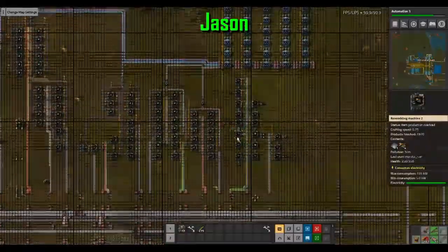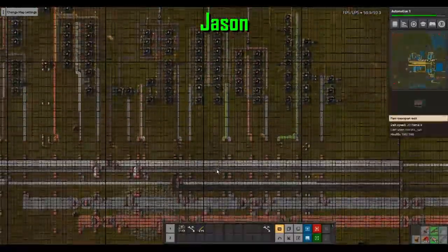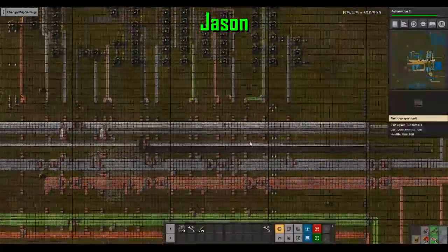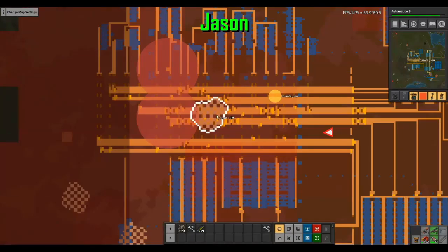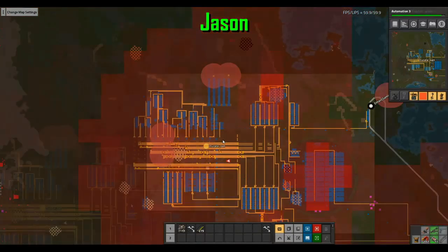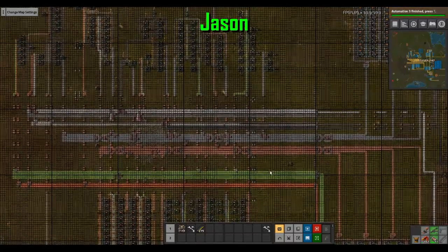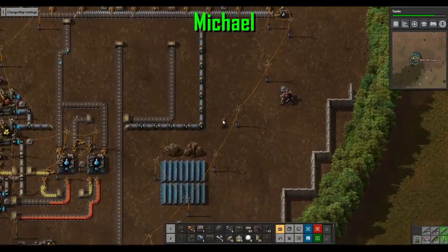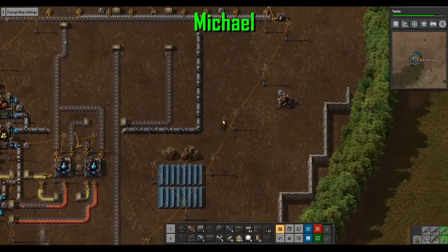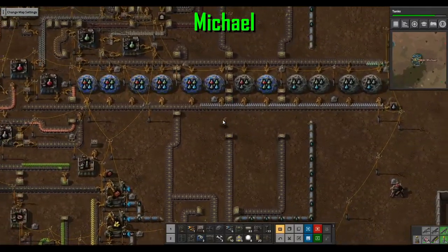I feel like I got a lot done. I got all the upgrading done for my furnaces. I don't know what I need — I need more steel and a better source of stone. I should just deliver this stone. I fixed a lot, got a bit done — adding a second blue belt and kind of fixing everything in the base.